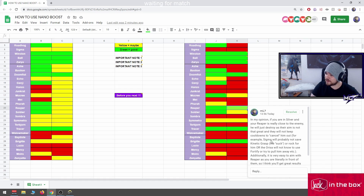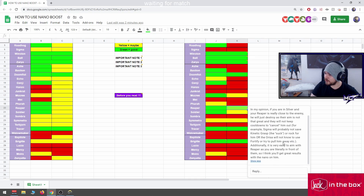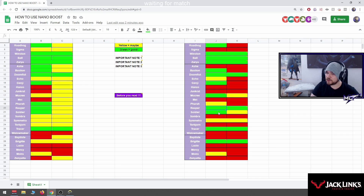For example, Sigma will probably not save Kinetic Grasp, or Orisa won't know how to use Fortify or pull him away. Additionally it is very easy to aim with Reaper since you're literally in front of them, so you'll get great results nanoing him. Soldier: good for the nano visor, partially good if there aren't any shields.